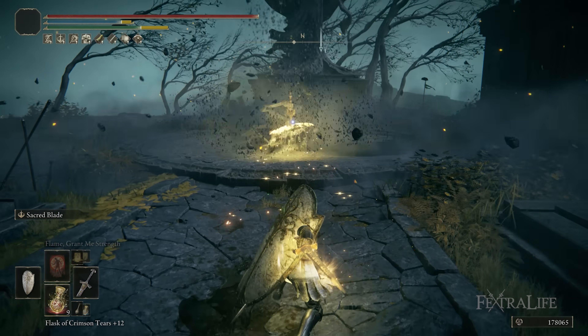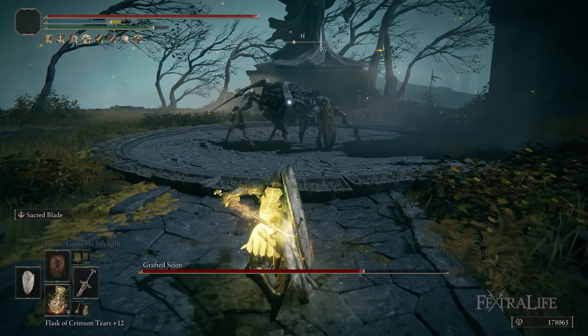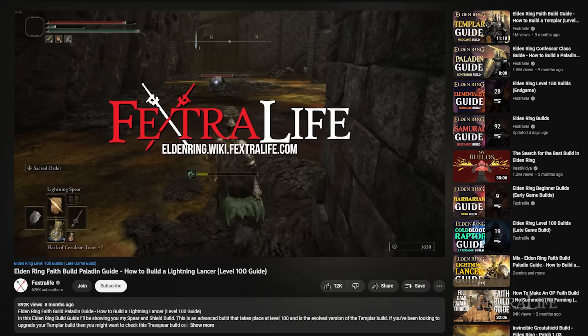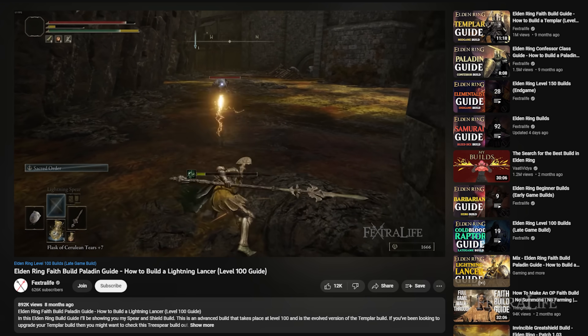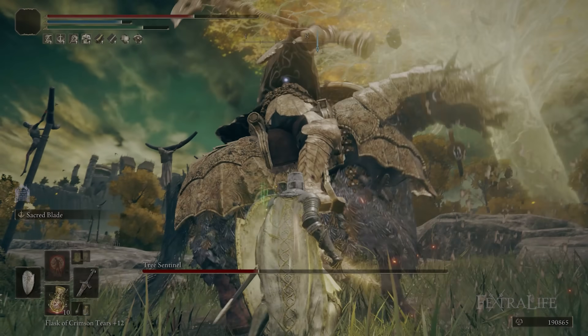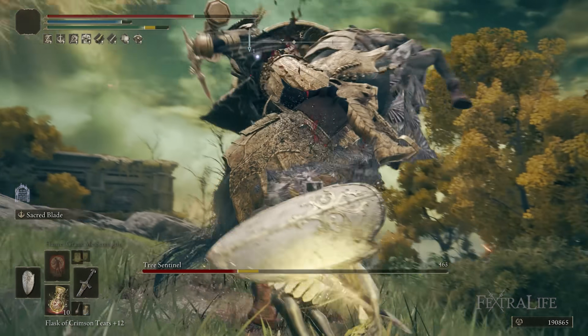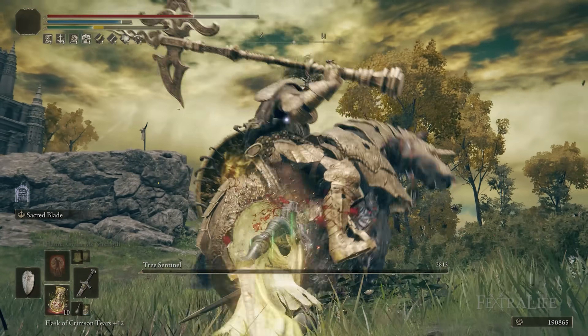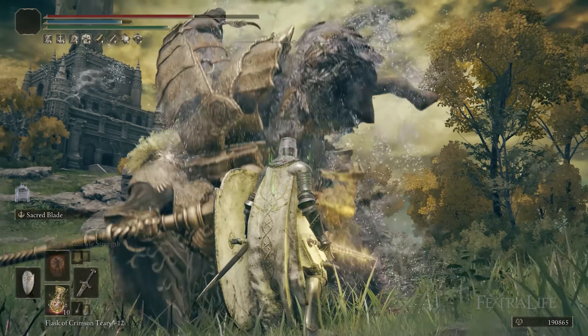In this Elden Ring video, I'm going to be showing you my perfect Paladin build. This is sort of an update to the Paladin build that we did at level 50. People have been waiting for a direct upgrade from this, and the Lightning Lancer build wasn't quite a perfect upgrade. So in this video, I'm going to be showing you how to make that, as well as giving you some tips on how to play this build all throughout the game so that you can make a Paladin and continue to upgrade it through the course of the game and into New Game Plus.